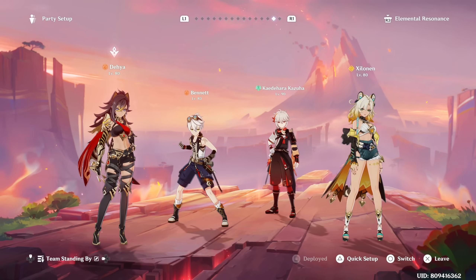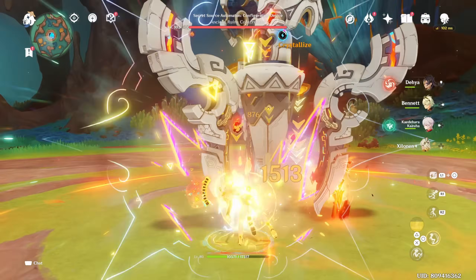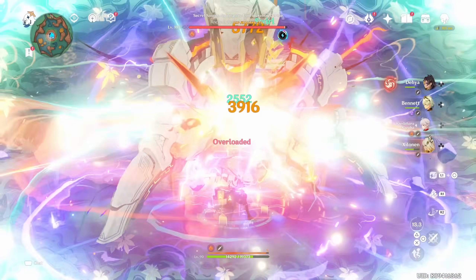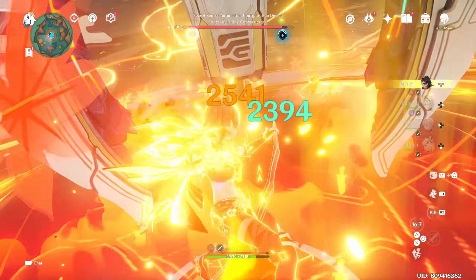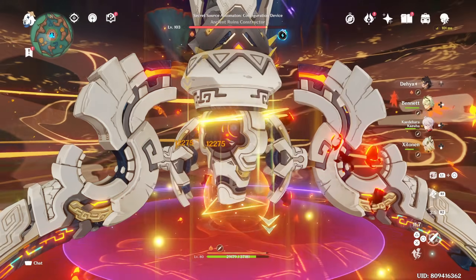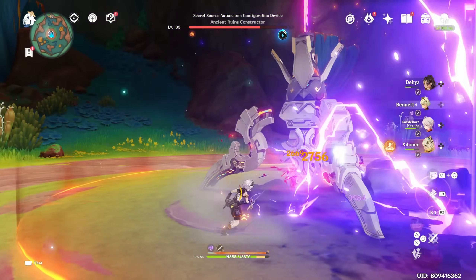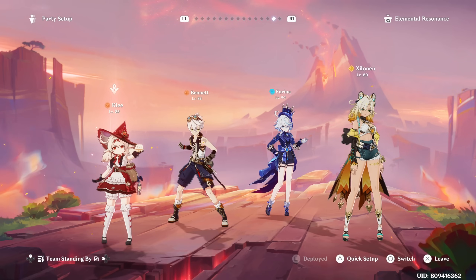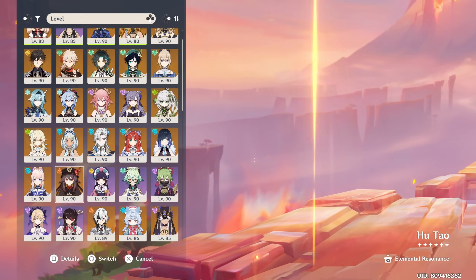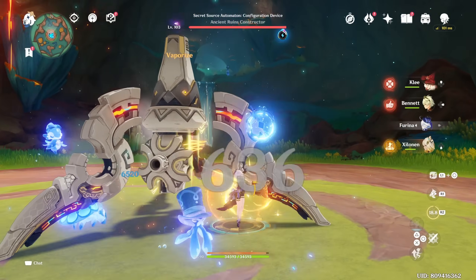If you're still in the mood for a Dehya DPS team, you can run Dehya, Bennett, Kazuha, and Zelenin — a team that focuses everything on pushing out the maximum of Dehya's DPS capability. Overall, a very nice and comfortable team for a mono-Pyro DPS Dehya. Do remember that Dehya requires a lot of investment and constellation investment if you really want to pull off this team. And we can't forget about our lovely Pyro catalyst character Klee — you can run her on a Bennett, Furina, and Zelenin team. This team also works for Yanfei as well, very similar in terms of usage. You're not going to be able to do a lot of vaporize like if you had Xingqiu in Furina's place, but Furina does help with a bit of Hydro application, so Klee will still have her vaporize damage here and there. Furina is also a character that buffs your team quite a lot, which is very beneficial for Klee's damage output.